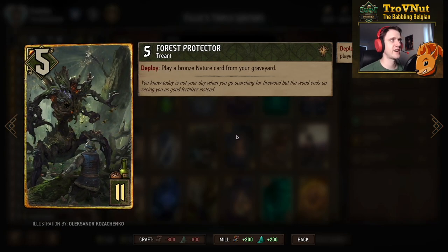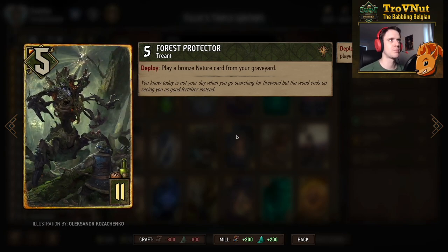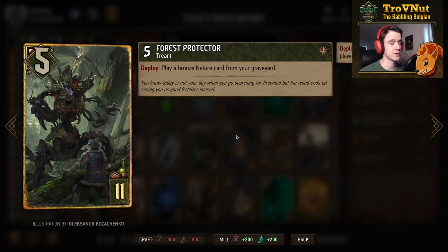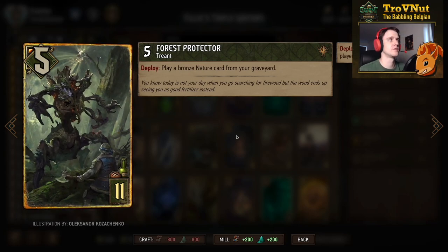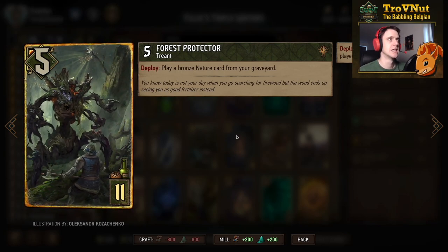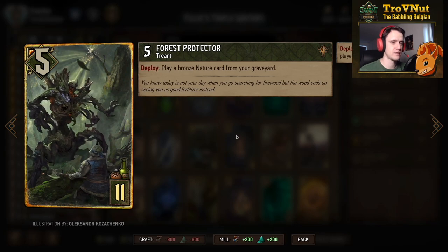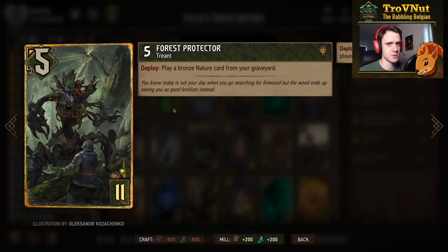Forest Protector has five power, is a Treant - we only have two of those - and on deploy you play a bronze nature card from your graveyard. This was the card I mentioned in relation to Circle of Life: technically you could play a third Circle of Life if you need it. Otherwise, you'd use it to play Nature's Rebuke and get a 12-point hit if you kill something, because that two-point boost will likely go on the Forest Protector.